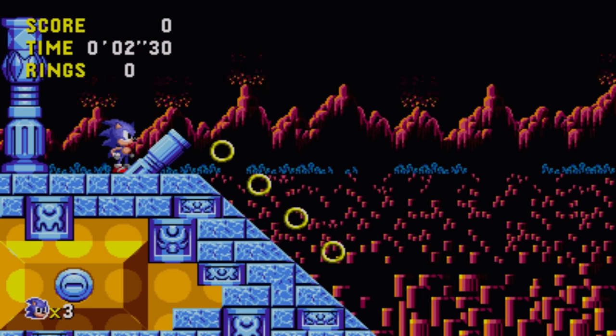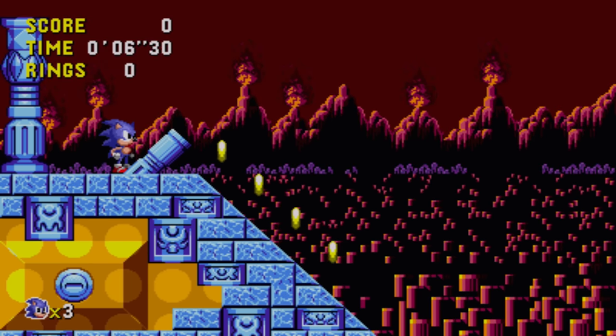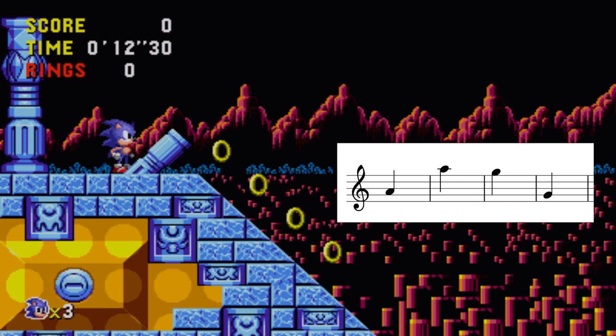Tidal Tempest opens with this volcano panorama to soak in, so take a deep breath before the plunge into this cavern, because in this track, even the water droplet sounds contribute to the harmony, setting up the 1 to 7 chords of Section A.